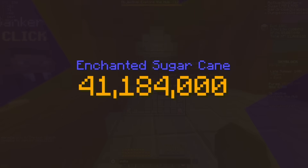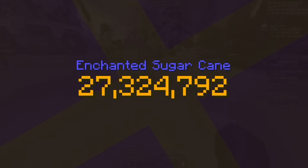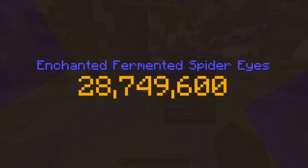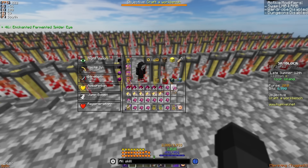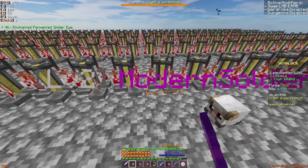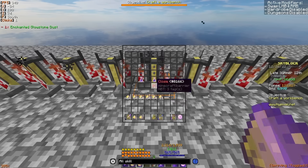Now if we include the potion sellback, the cost comes down to about 27.3 million coins spent if we're using enchanted sugar cane and then sell back all the potions to the NPC, and it's around 28.8 million coins with enchanted fermented spider eyes if you once again sell all the potions back to the NPC. With enchanted fermented spider eyes, you actually don't need to use nether wart to brew the potions — you can just go straight from water bottle to the enchanted fermented spider eye and then do the same glowstone procedure.